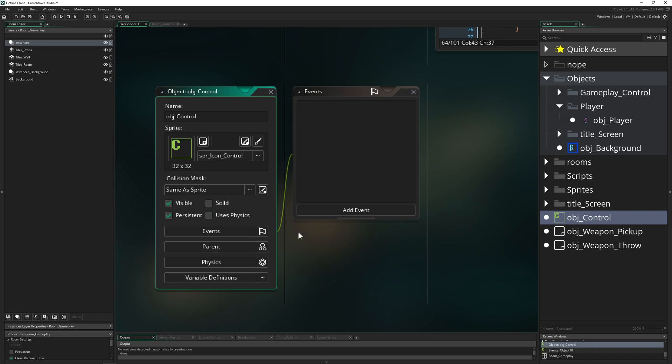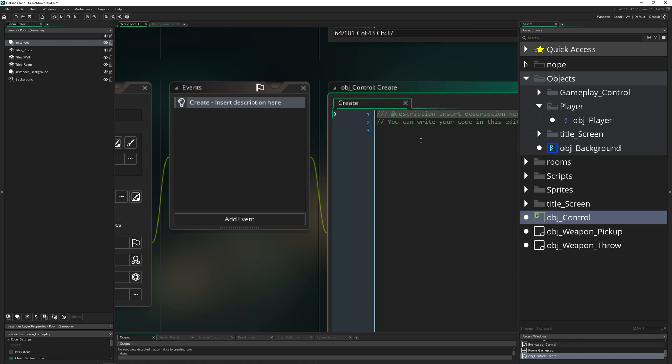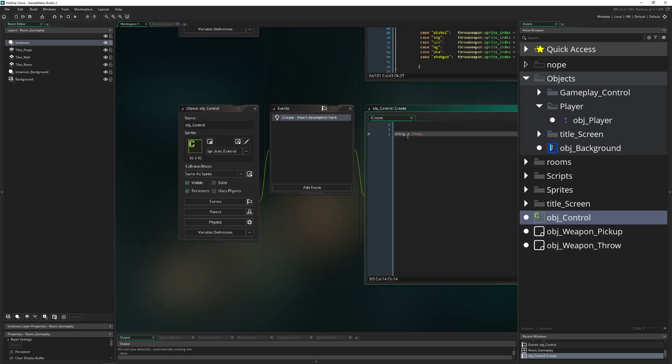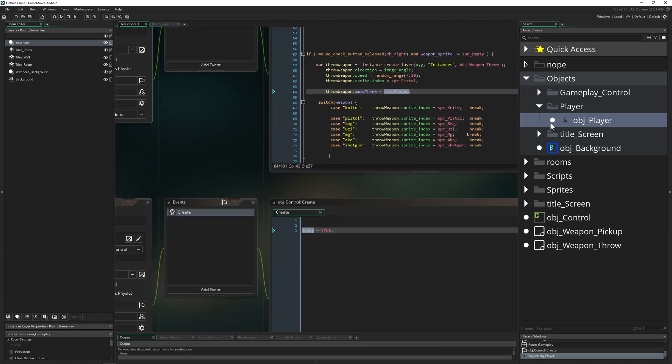Let's say you've finished most of the stuff but want to tweak how fast you're shooting or moving - you can store all those values in a control object. That way you don't have to go into the player and then other objects. As the project gets bigger you might lose track of where stuff is, so it makes sense to store things in one persistent control object. For now we just give it a variable called 'debug', set to true - our fake debug mode.